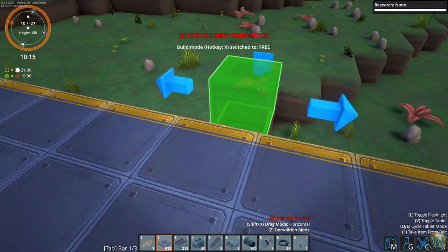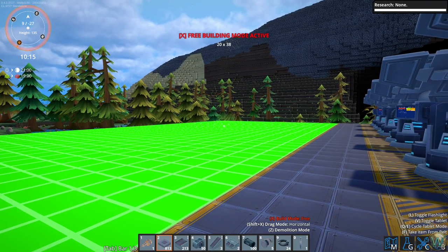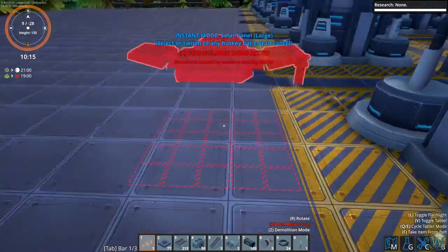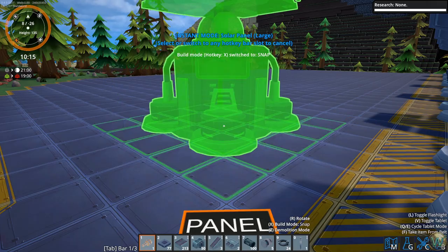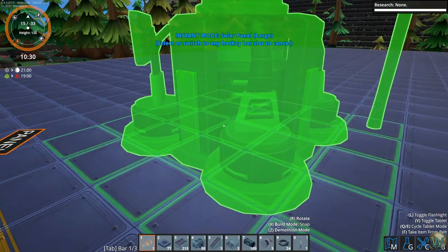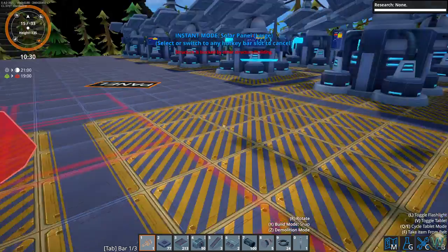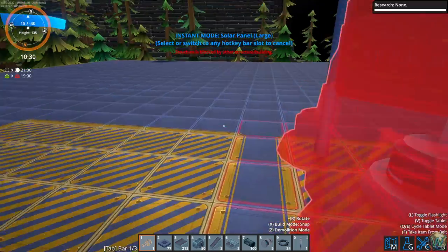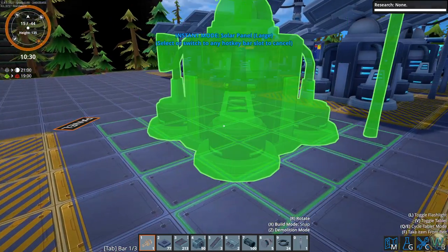Let's lay these out here, going this way and expanding out. And we're just going to add all 20 that I've built, then put the 10 batteries on the other side. I can hook these up by a power pole, so let me make some power poles.